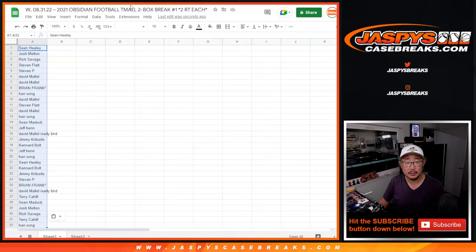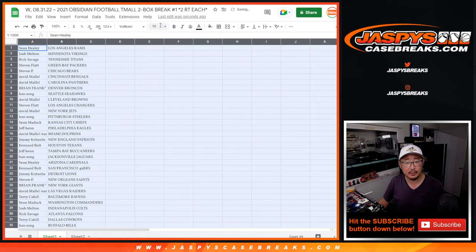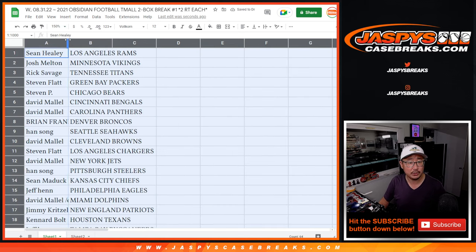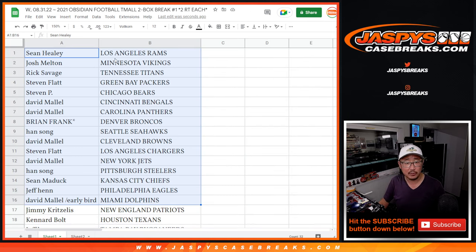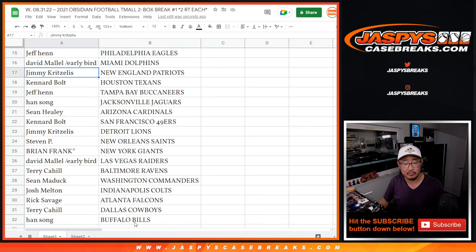Now, this Tmall edition — I don't think autographs are guaranteed here, but there could be autographs; I just don't think they're guaranteed per box like you would in the Hobby edition. There are some exclusive red flood parallels that look pretty cool. Here's the first half of the list, and here's the second half of the list.